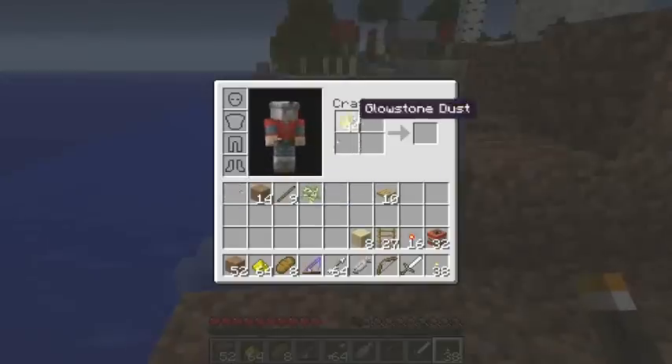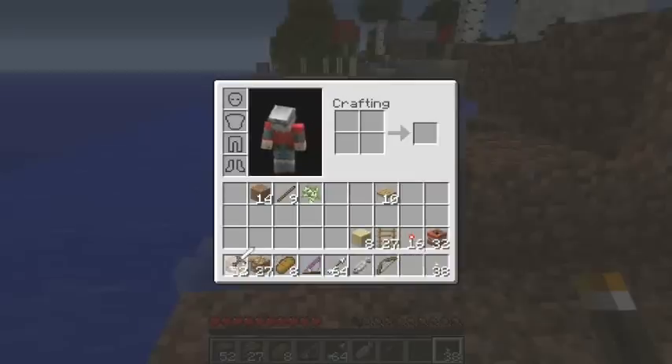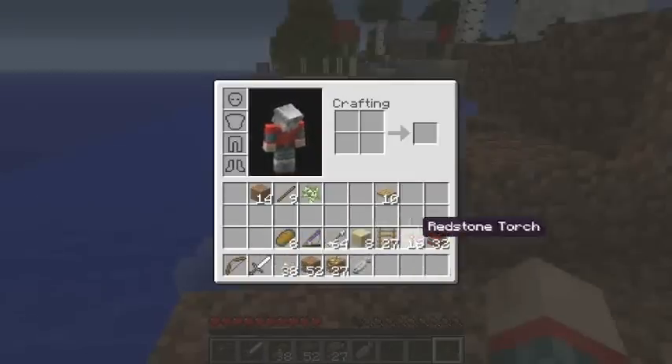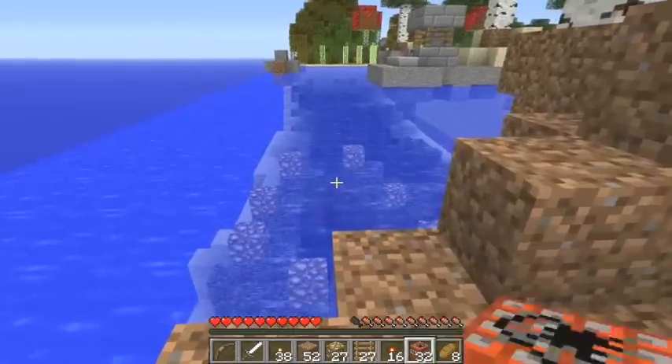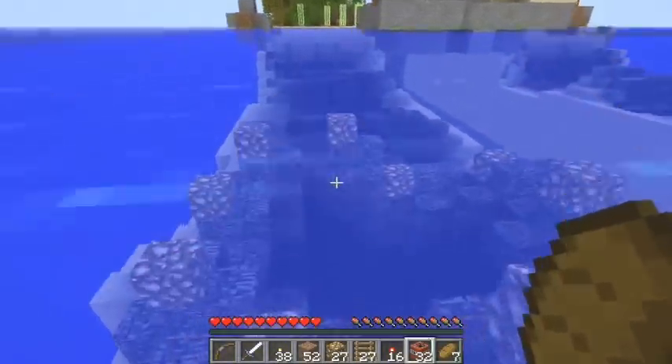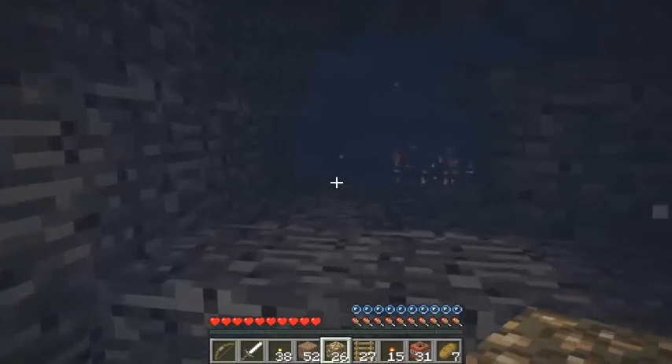And actually get my glowstone and arrange my inventory. Okay, for the first part, you just send them a gift of TNT, get some air, and that part's the stuff. So over there, first part.